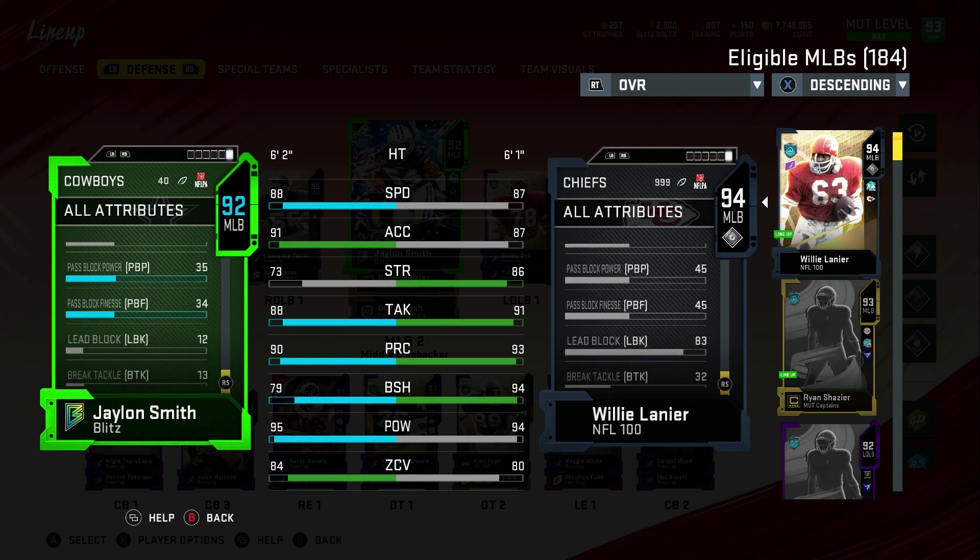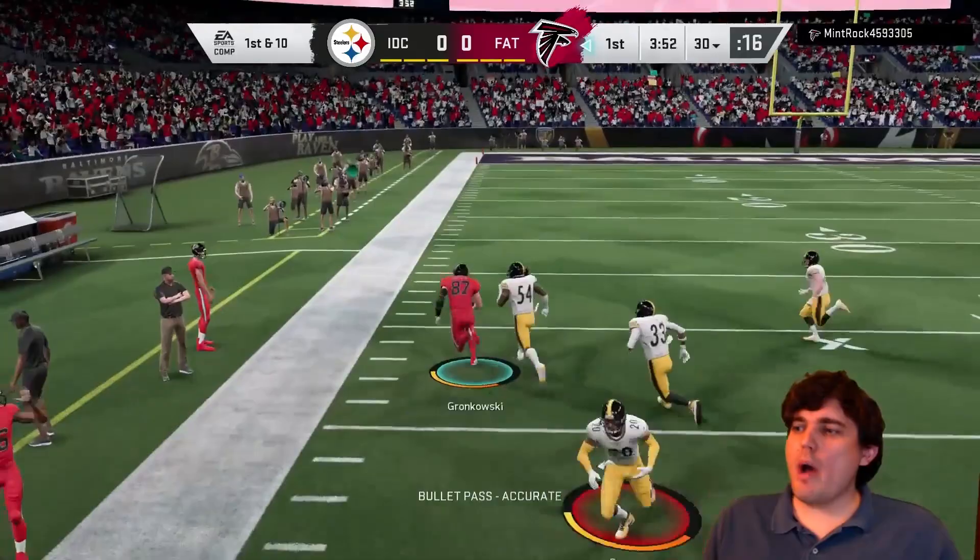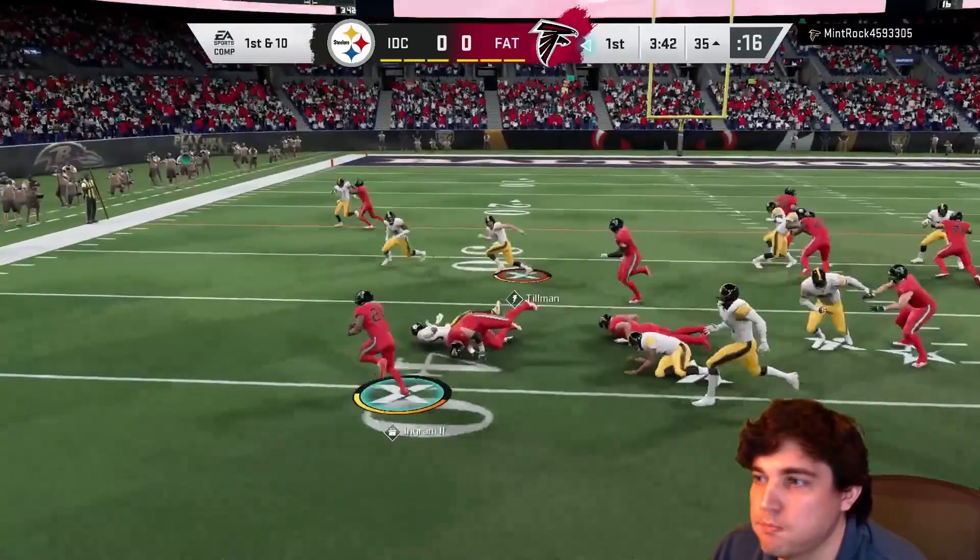It doesn't play that well without Enforcer, because the CPU doesn't throw hit sticks. You can obviously throw user hit sticks, but clicking off and getting hit sticks is so powerful in this game that it just makes a lot of sense. He will be playing right outside linebacker — left outside linebacker right there — so the guy chasing the ball besides Tillman at that position. Look for number 54 on the field.